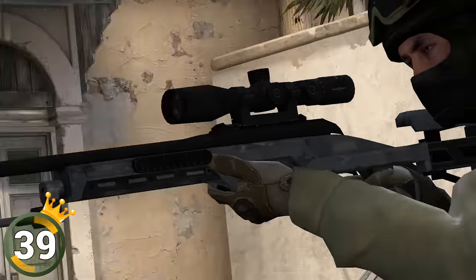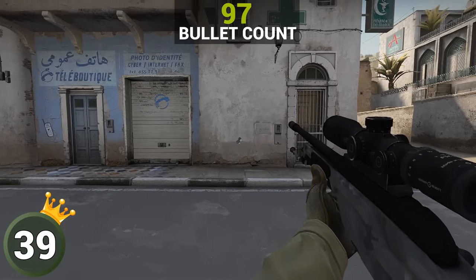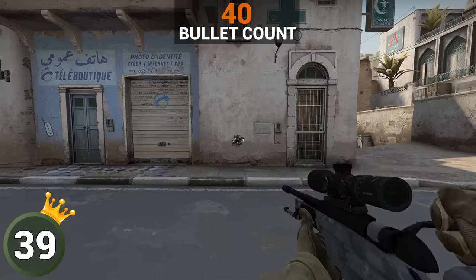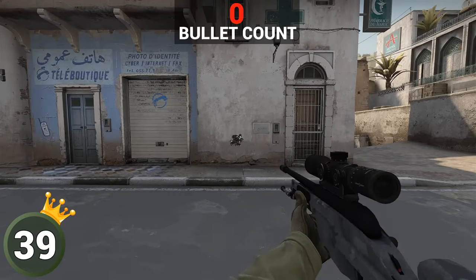To fire all bullets of the Scout — 10 in the magazine plus 90 spare — it will take around 117 seconds of continuous fire, making it technically possible to run out of ammunition in a competitive round, but highly unlikely.